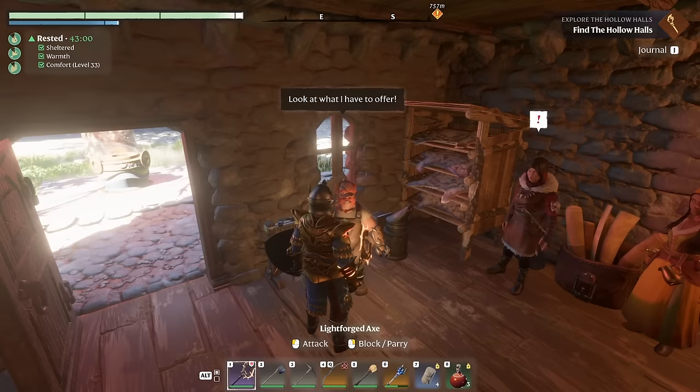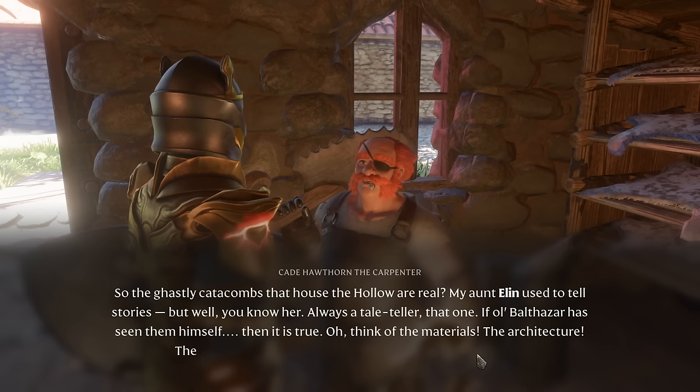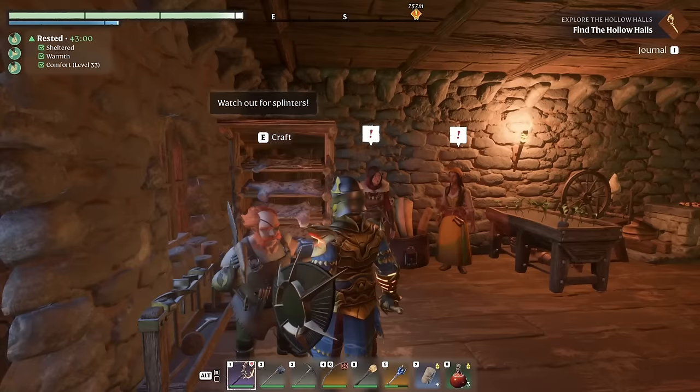The next NPC says: "The mysterious Hollow Halls — the ghastly catacombs that house the hollow were real! My aunt Ellen used to tell stories. Balthazar's seen them himself and it's true! Oh, think of the materials, the architecture, the treasures. I wish my little legs could take me there too."